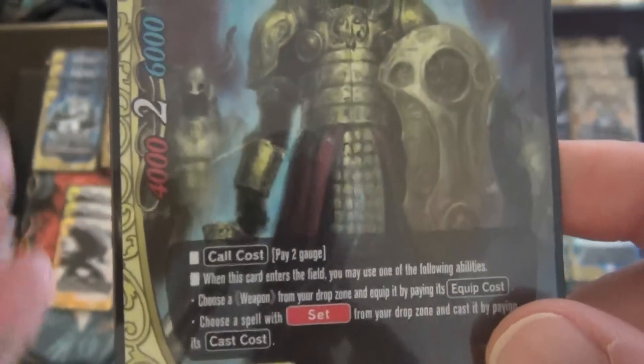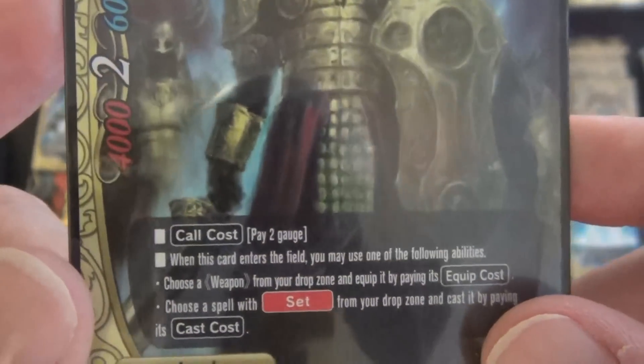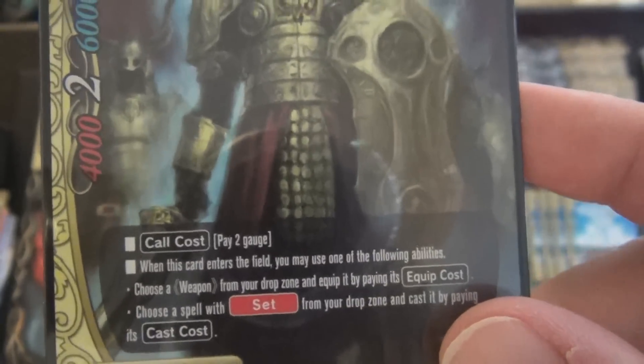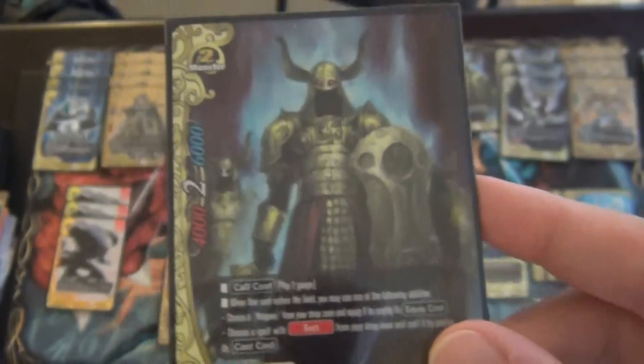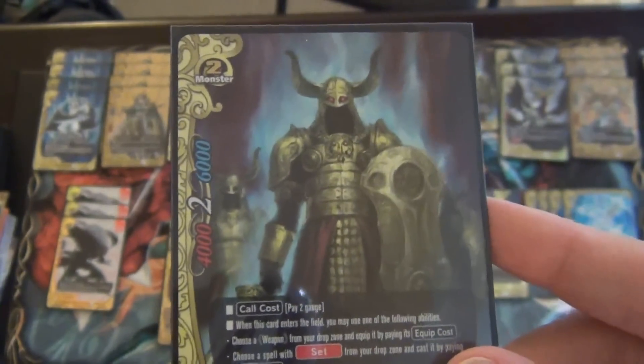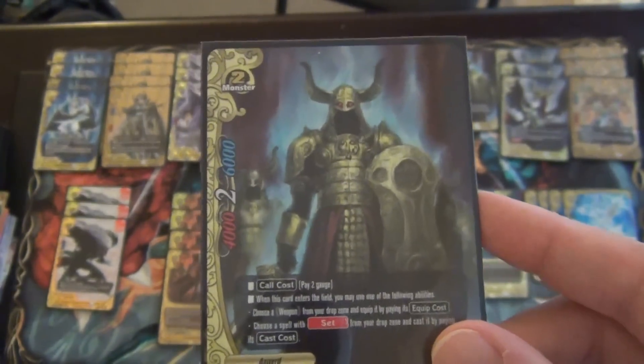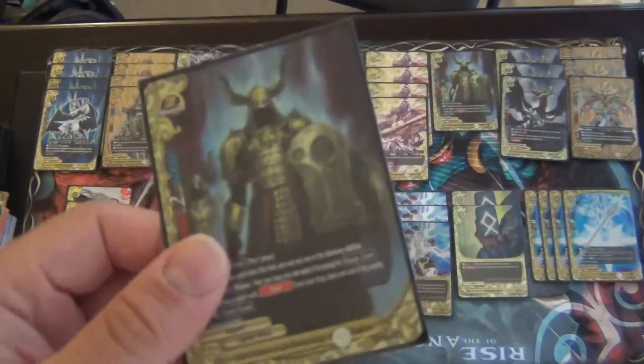Next we start with our size 2s. First, we play 2 copies of Secret Army of the Divine King, Vodan Shadow. He is a 4/2/6, size 2. Call cost: pay 2 gauge. When this card enters the field, you may use one of the following abilities: choose a weapon from your drop zone and equip it by paying its equip cost, or choose a spell with Set from your drop zone and cast it by paying its cast cost. I think ideally this was meant for the Great Spell Ragnarok deck to get Fumblewinter, but I use this card to tutor Damage Control or my weapon from the drop zone. He's very useful. The deck is very gauge reliant, but I do play Rune Staff, so it's really easy to get gauge every turn. This card is really clutch.